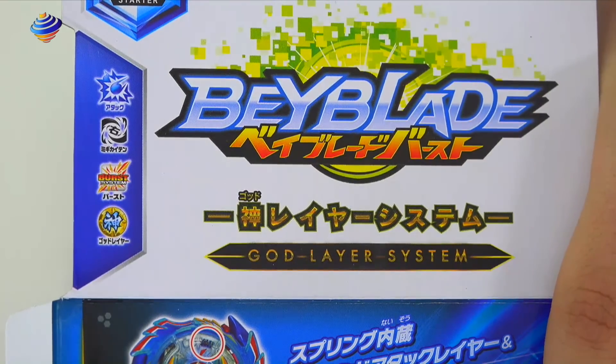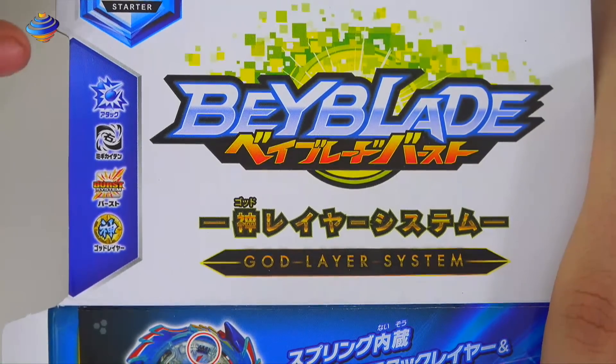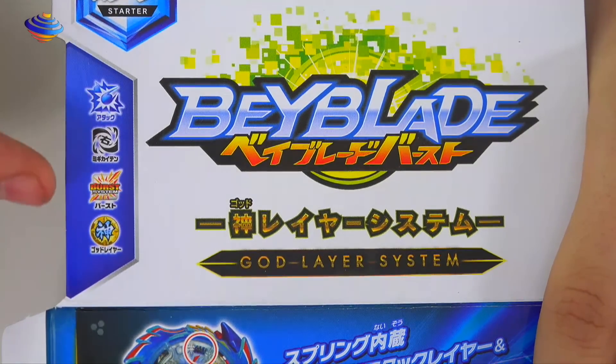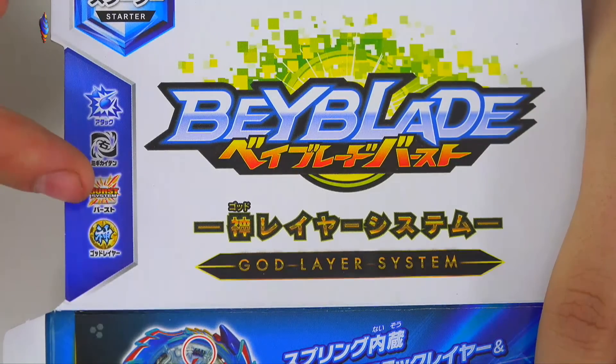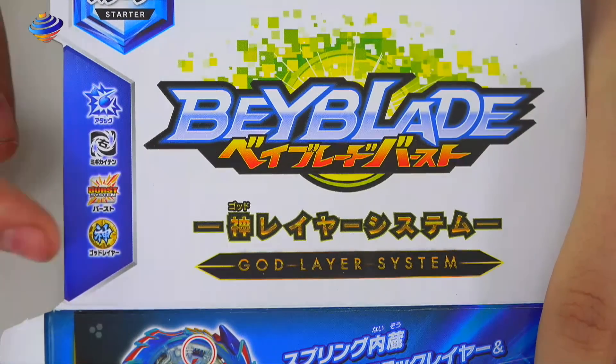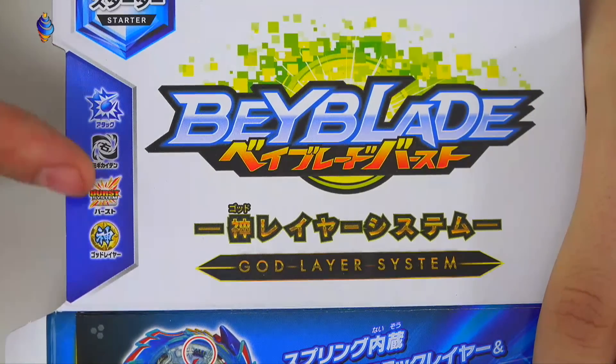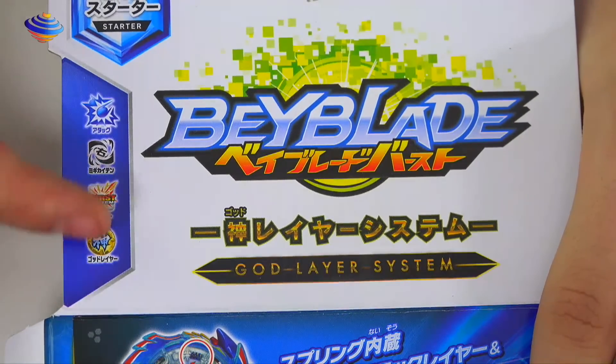Just something with the box before we continue — you can see there's 'Attack,' and I'm guessing it's probably the dual layer system. You can see 'Burst System' right there, and obviously this would be the new God Lair system logo. So those are some new logos they actually added to the box, which is pretty cool.